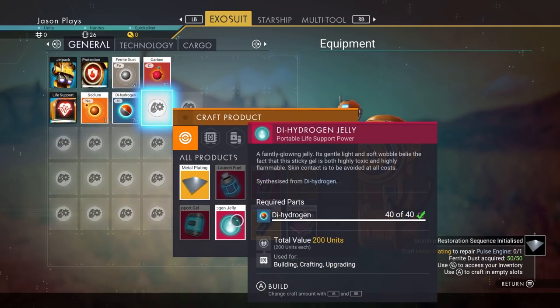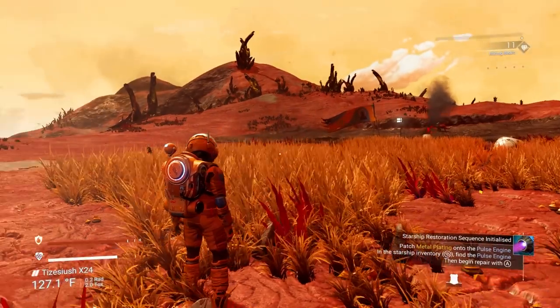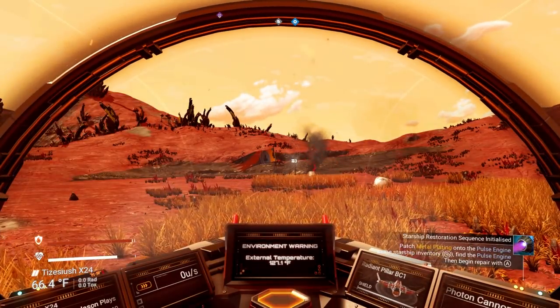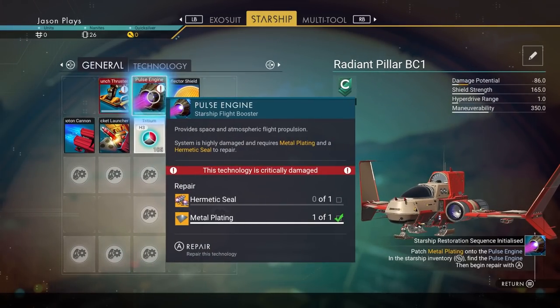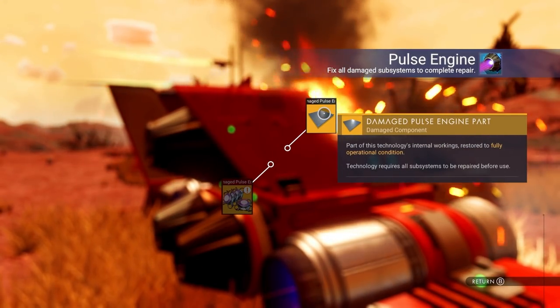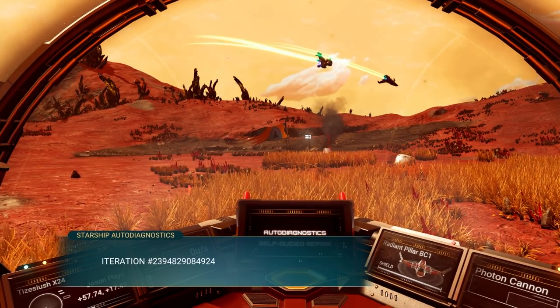For dihydrogen jelly we need 40 dihydrogen - those are the blue crystals we were picking up. Metal plating needs 50 ferrite dust, which comes from rocks - and we have enough. Let's craft that. Now let's get back into our ship, because when you're inside you're protected from the elements. Let's install the metal plating in our pulse engine - boom, checked off. But we still need the hermetic seal and we don't know how to make one yet.